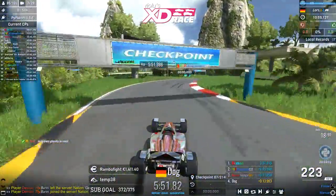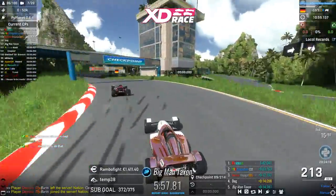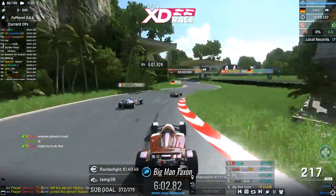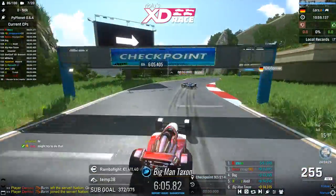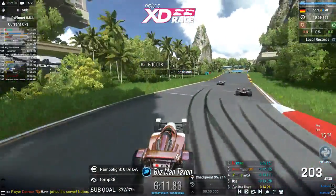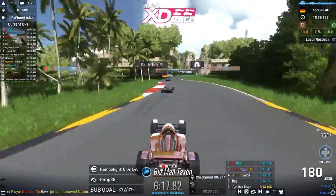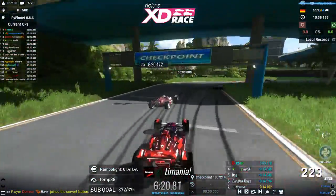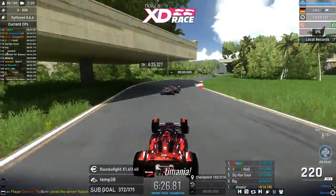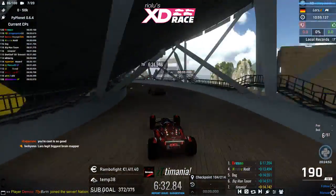I'm not surprised by the big gaps given the difficulty of this map. Dog on P4, followed by Taxon and Nod — a great fight going through the first GP section. A little GP section is implemented into this track, giving us a great three-man battle. Temania is also doing pretty well here on P7 despite not being the greatest stadium fan.